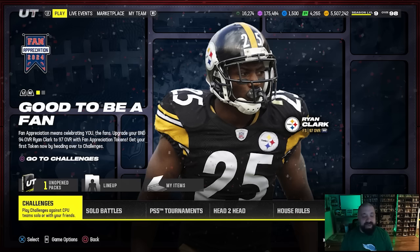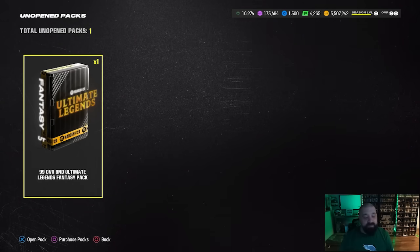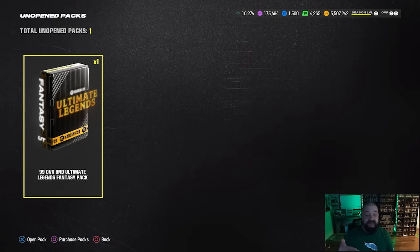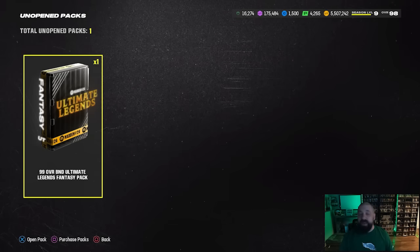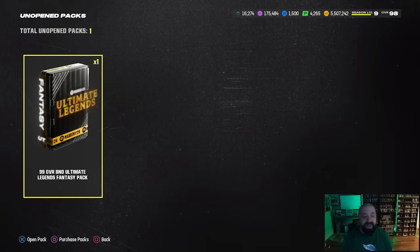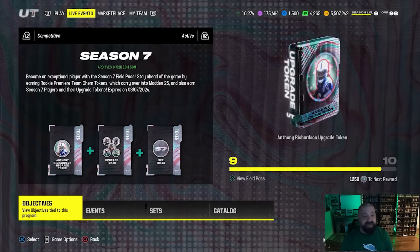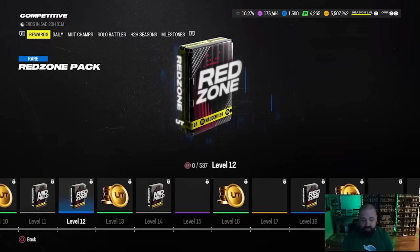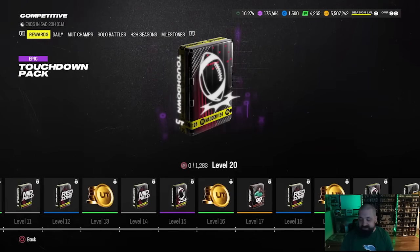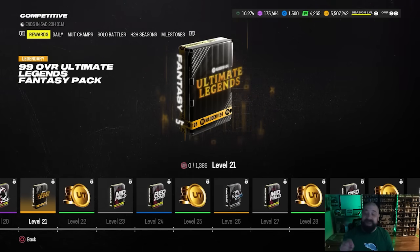If you played through the previous competitive pass and reached level 26, you may have a 99 overall BND Ultimate Legend fantasy pack — yet another way to get one of today's new cards for free. If you hung on to that pack and open it now, it should contain Kevin Mawai or Derrick Thomas. We also got a brand new competitive pass yesterday. Eventually at level 21 within this field pass you get another free 99 overall fantasy pack with an Ultimate Legend, this one non-BND.